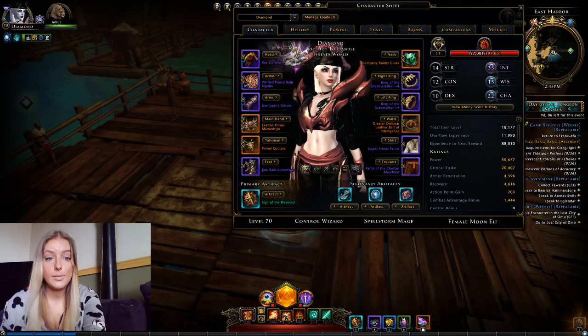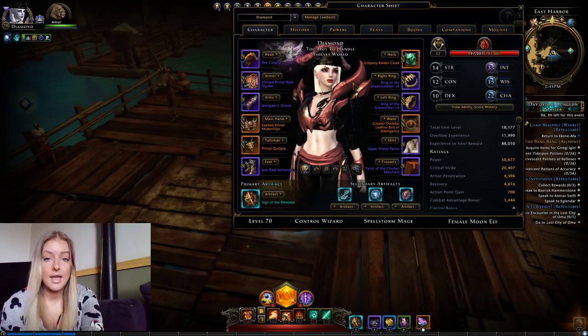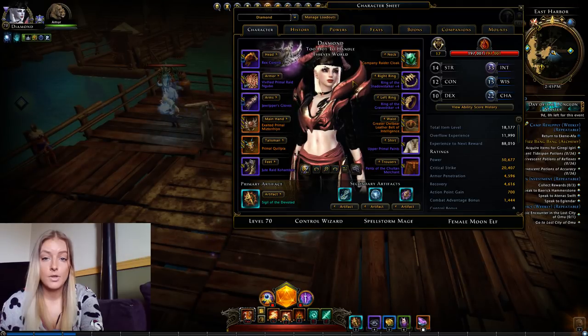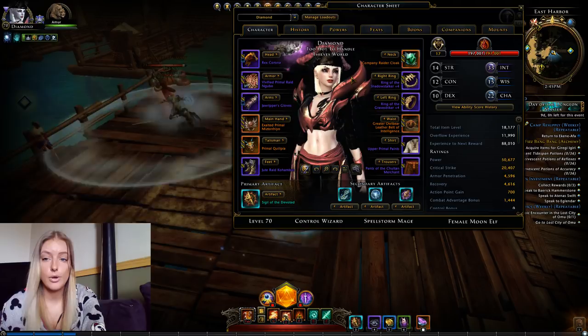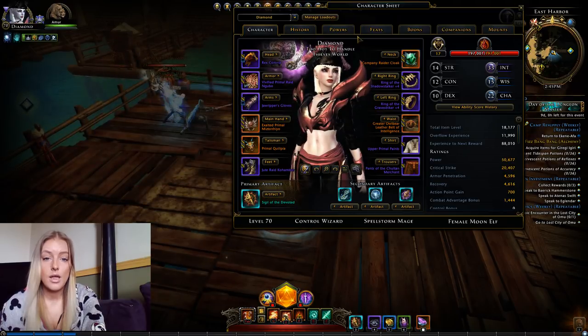Hello everybody, it's me again and this time with the Control Wizard build. This is the first character I ever made and definitely my favorite one. I'm going to be showing you all power, speed, boons, companions, mounts and the rest of the setup.